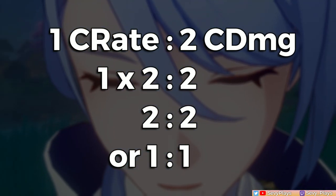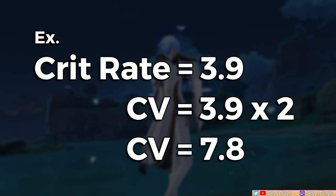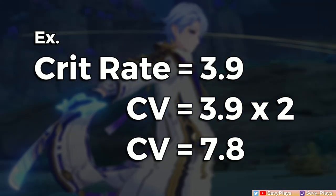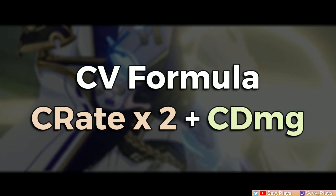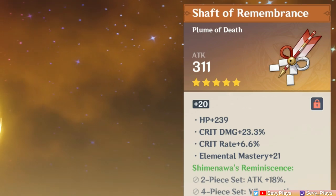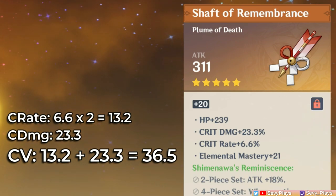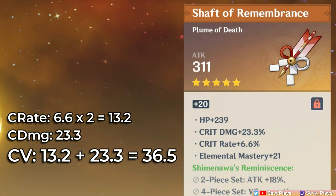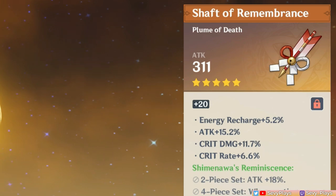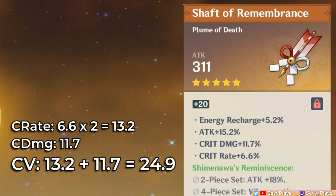Even in substats, the highest crit rolls you can get are 3.9 crit rate and 7.8 crit damage, perfectly mirroring the 1-to-2 pattern. Since crit rate value measurements come up as half of crit damage value, we multiply crit rate by 2 while crit damage remains the same to get their equal crit value. For instance, 3.9 is the actual crit rate, but the crit value of it is 3.9 times 2, which is 7.8. The formula is simply: crit rate times 2 plus crit damage equals CV. For example, crit rate 6.6 times 2 equals 13.2, plus 23.3 crit damage, is 36.5 CV. If you answered 24.9 CV for the second sample, then you're right.